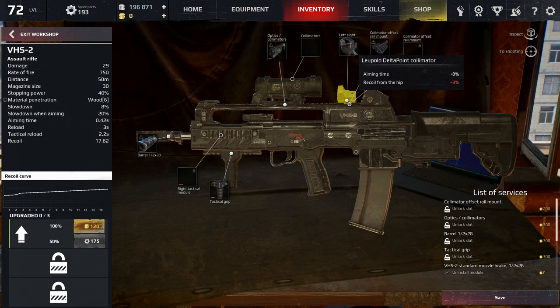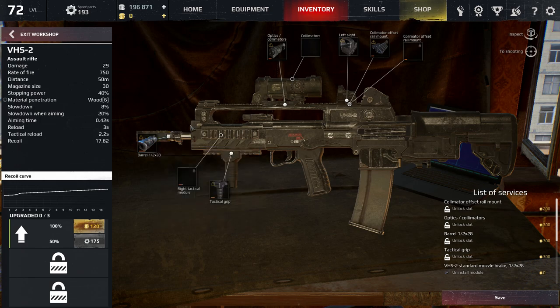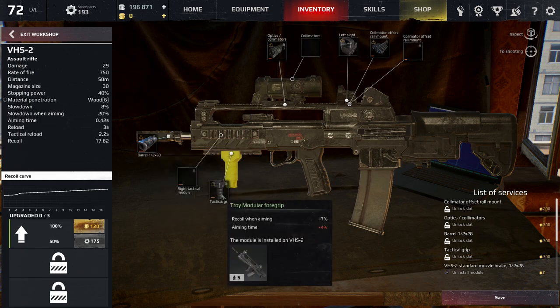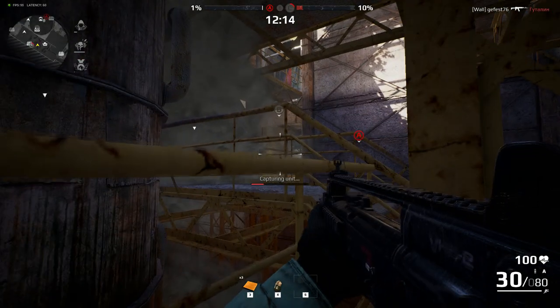When opening all the slots, go for a collimator, 3-6 scope, recoil-when-aiming reducing barrel, no tactical attachment like lasers, and for the last slot, a recoil-when-aiming reducing grip — which is going to boost your efficiency over long distances and even medium range.